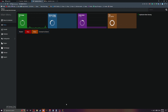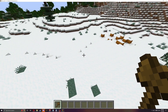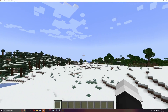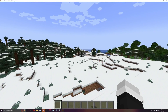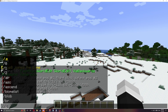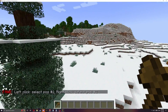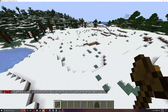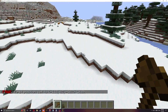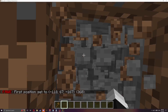So let us begin with the WorldEdit. When you start up, you will have nothing in your inventory. If you do slash slash wand, it'll give you a wand — just a wooden pickaxe you can use to pretty much select stuff. We're going to use this grass block and you'll see the first position has been set. Let's dive down underground a little bit.